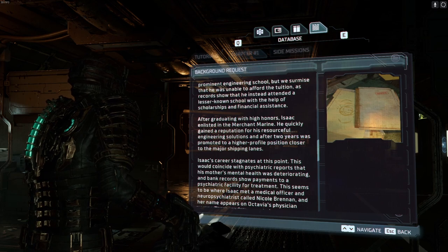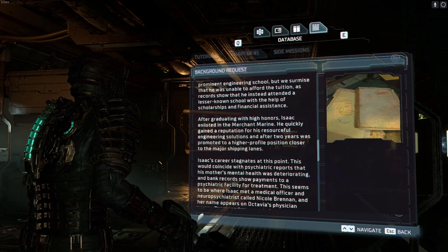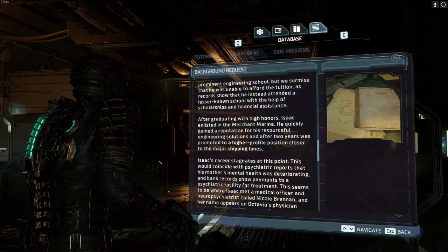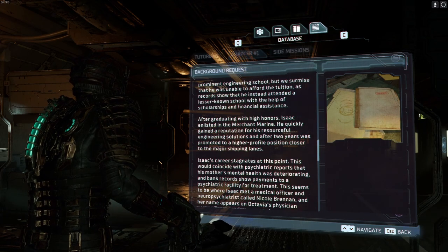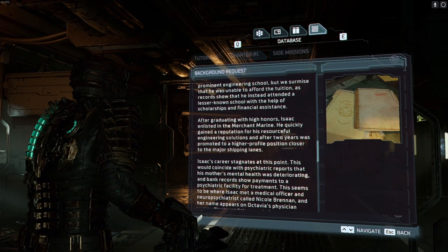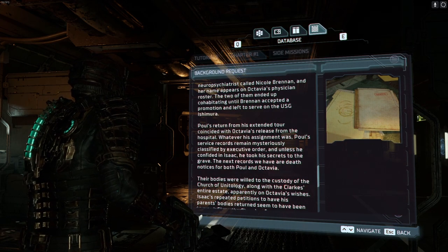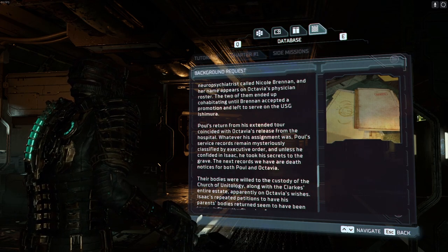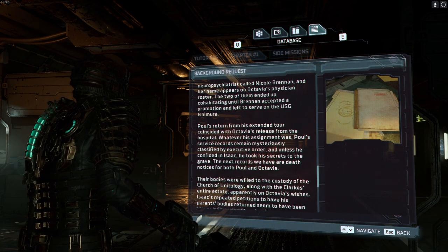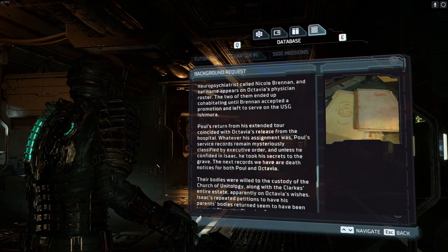There are indications that she sold off much of the family estate to finance full membership into the Church and the soul cleanse they require to enter the higher ranks. Isaac appeared to have been selected to a prominent engineering school, but we summarize that he was unable to afford the tuition, as records show he instead attended a lesser known school with the help of scholarship and financial assistance. After graduating with high honors, Isaac enlisted in the Merchant Marine. He quickly gained a reputation for his resourceful engineering solutions and after two years was promoted to a high-profile position closer to the major shipping lanes. Isaac's career stagnates at this point — this would coincide with psychiatric reports that his mother's mental health was deteriorating, and bank records show payments to a psychiatric facility. This seems to be where Isaac met a medical officer and neuropsychiatrist called Nicole Brennan, and her name appears on Octavia's physician roster.